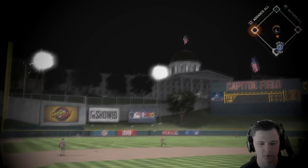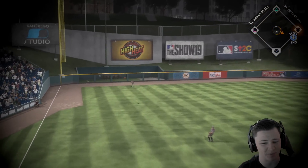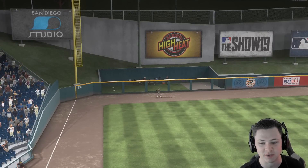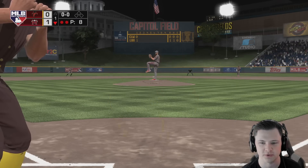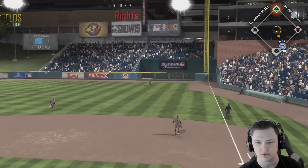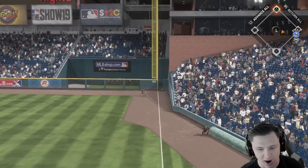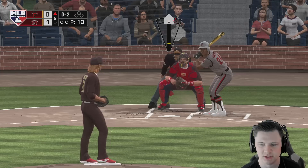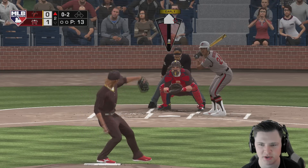Cody Bellinger goes deep on his first at-bat! We get the home run. So Cody Bellinger's first at-bat, we go deep, and Honus Wagner gets a double as well. I'm fairly confident this is Hall of Fame — the PCI is too big. Let's try and shut it down with our pitching.